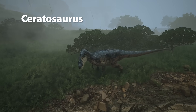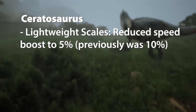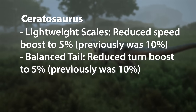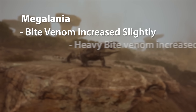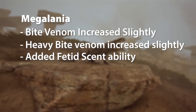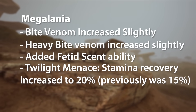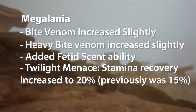For Ceratosaurus, they've reduced the speed boost to 5%, previously 10%, for Lightweight Scales, and Balanced Tail's turn boost reduced to 5%, previously 10%, same as the other dinosaurs. For Megalania, Bite Venom and Heavy Bite Venom have both been increased slightly. They've added a new Fetid Scent ability, which we're going to look at in-game. Twilight Menace Stamina Recovery Rate increased to 20%, previously 15%, and Toxic Scream has doubled duration.